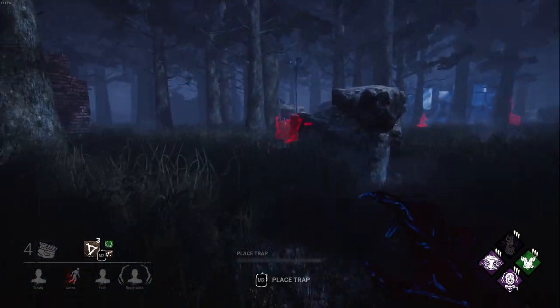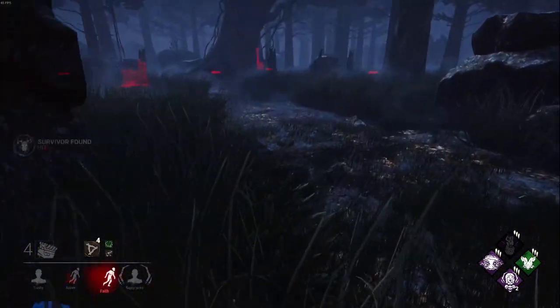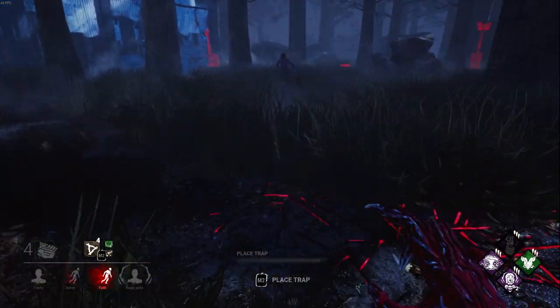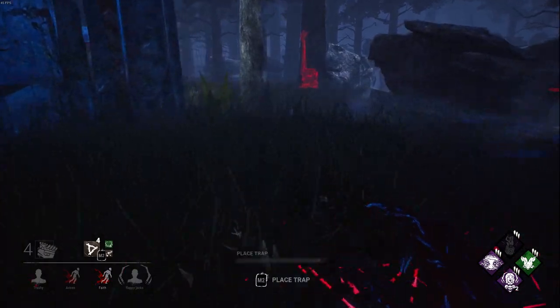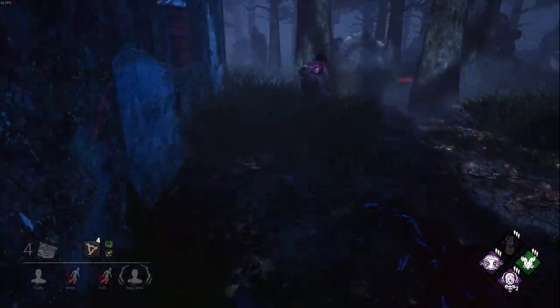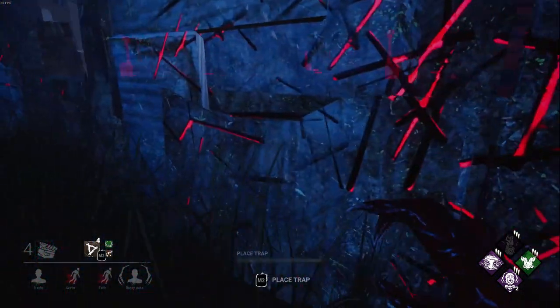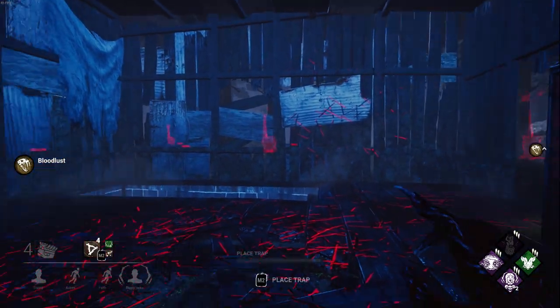When you set up a trap, what does it represent to you? It's probably simply a trap that you can teleport to if a survivor triggers it. Well, I'd like you to try thinking about it this way: when you set a trap, imagine it as the place that you'll be standing at some point during the match. If you think about it this way, you can imagine there are multiple copies of you throughout the map wherever you set up a trap.